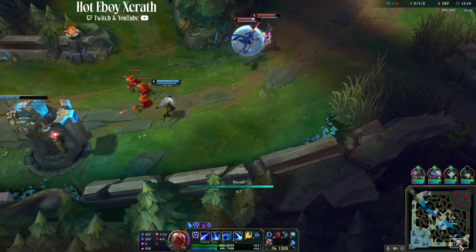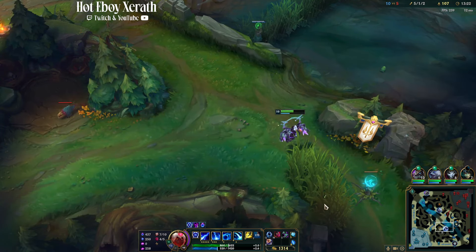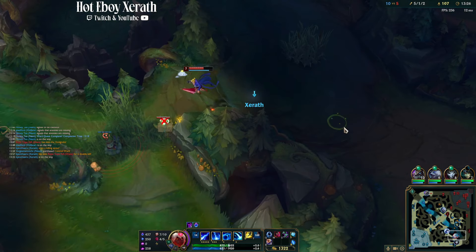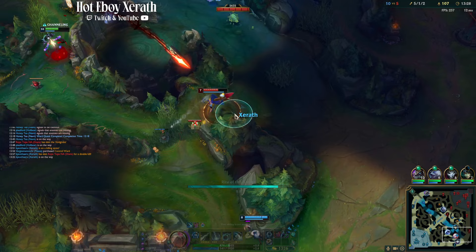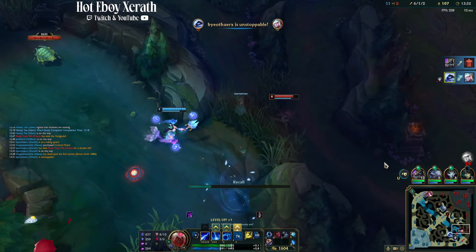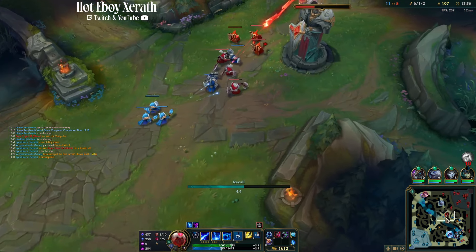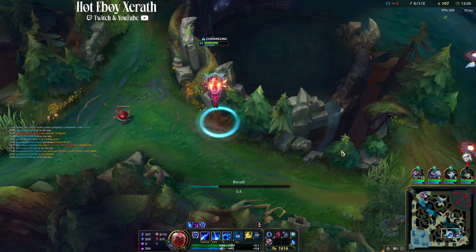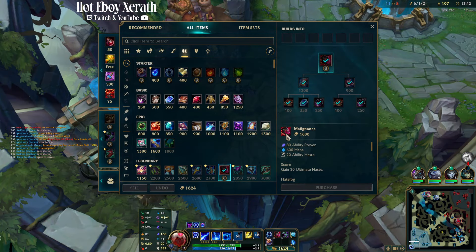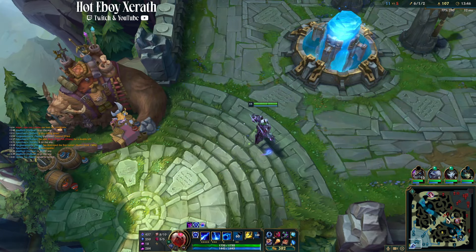All we're doing is constantly looking top and looking bot for potential plays. We're going to clear this and make sure it's not warded. We'll let them know I'm on my way to make a play. We threw our ulti, got the plays, now we're going to get the reset because Karma is going to come back and push in our mid wave — and we don't want to miss out. CS is most important.